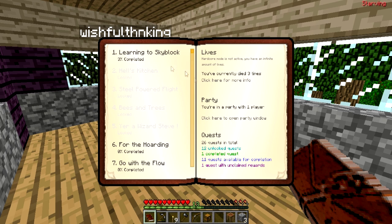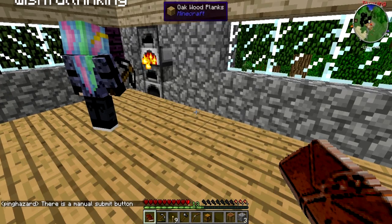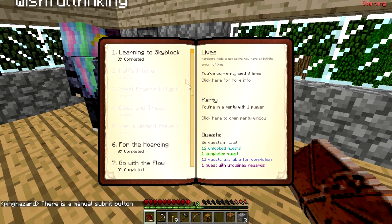All right guys, so we're gonna create a party. We created one called 'We Are Legend' and we are going to invite Wishful Thanking. There we go, she now has an invite.